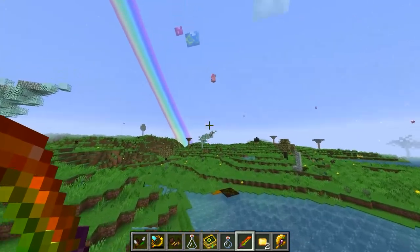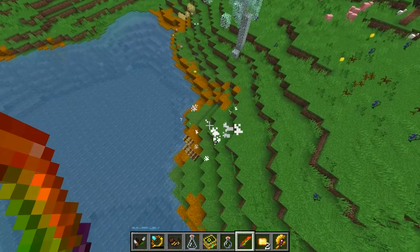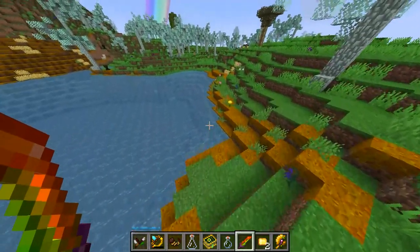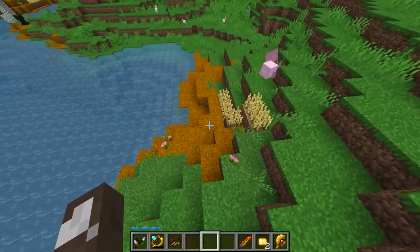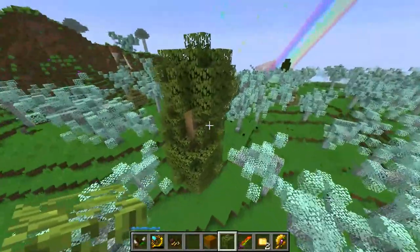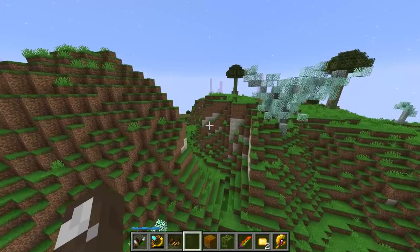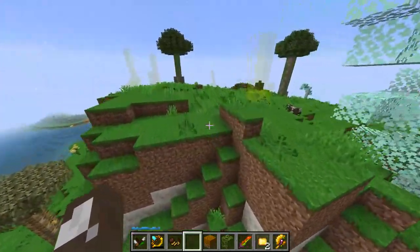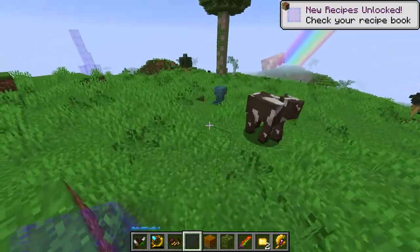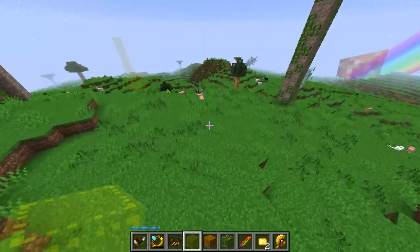Here in Alfheim, you can see we've got the Alfheim Pixie, and they're going to drop Pixie Dust. We've got a bunch of different flowers. If we take a look at some of the blocks, we've got Golden Grass. Even the forestry trees are actually spawning in here in the latest version. In this dimension, you'll also notice some Bifrost Blocks with some Mana Pools, and some Petal Apothecaries — sometimes they have petals in them.